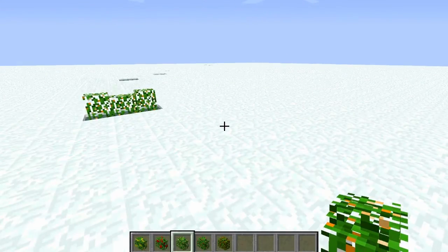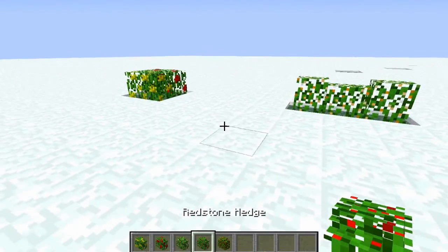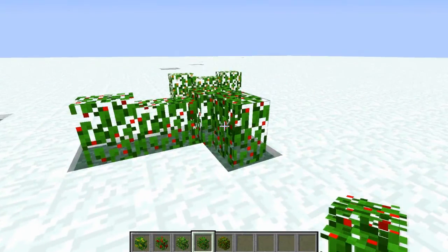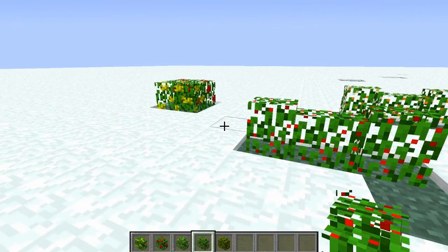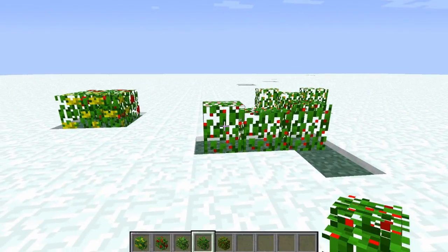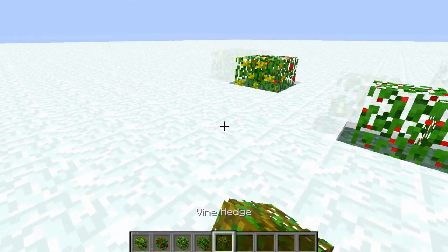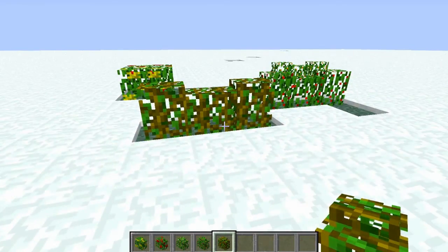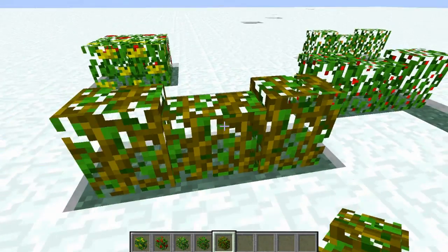When you connect three together they actually dip down like a cobblestone wall, and again you can't jump over it. This mod's gonna be very short - like I said, I don't have the crafting recipes, sorry about that. I just put all these down. What I've got: flowers, redstone...